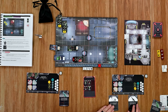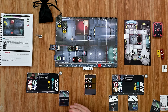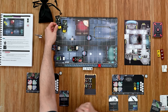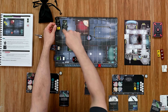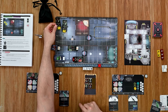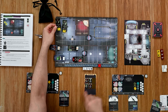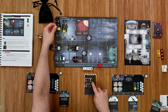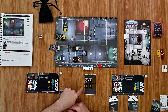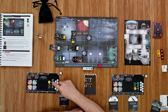Now it's the enemy turn. The red enemy already activated when it spawned, so we flip to the yellow side. The yellow enemy — initiative one — attacks the nearest character: he has a range of four and targets my other character, dealing one damage which is blocked by shields. He then moves toward the last activated character. Next, the second enemy moves three spaces toward the nearest character and attacks, dealing one more damage to the Eradicator. That ends the enemy turn.